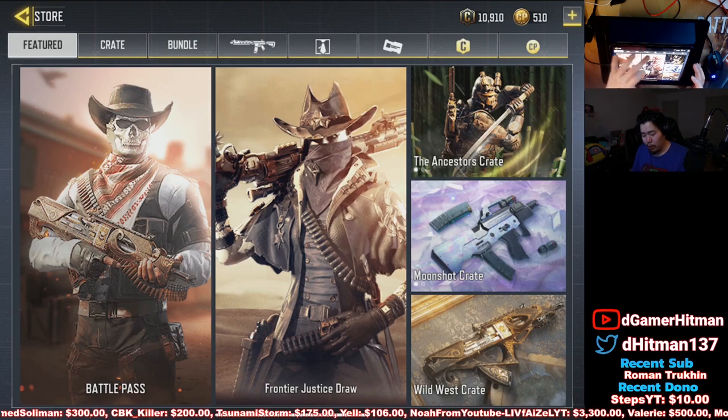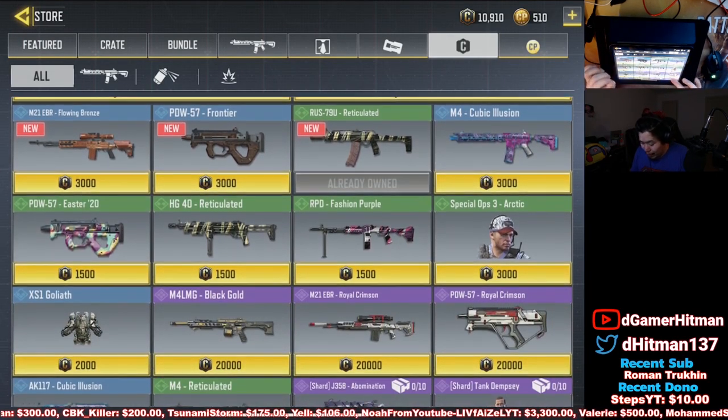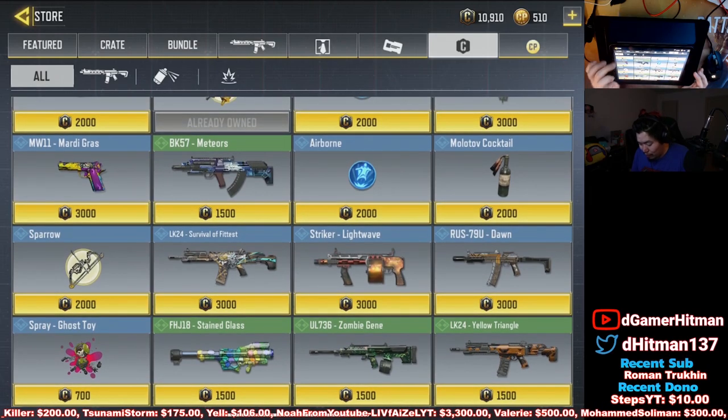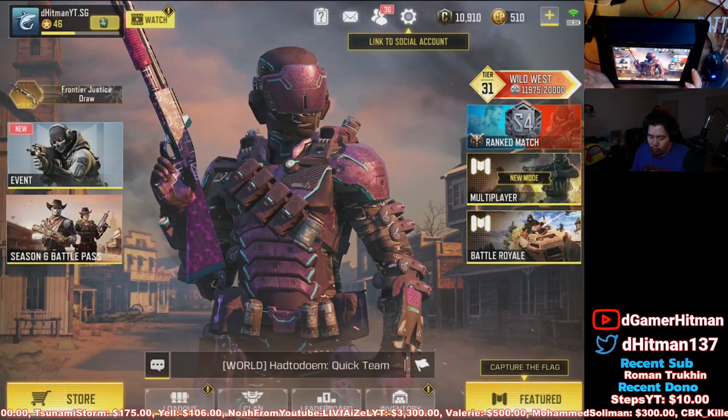Let me check real quick if there's any shotgun I want to buy, but I don't think so. There is — I might buy the Striker. I might actually do a Striker gameplay if they have a Striker. I kind of want to do it if there's another one. Yeah, there's a Lightweight Striker — we'll try to do it on that account. I've done it with the HS0405, so right now I might even do that.